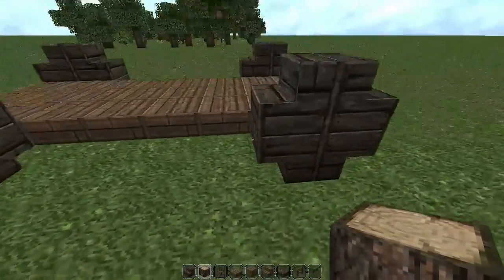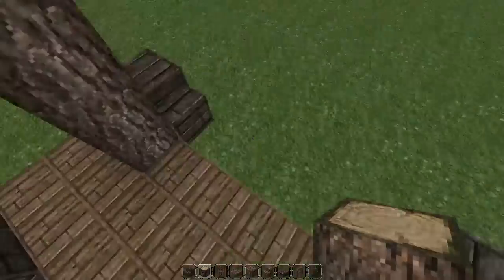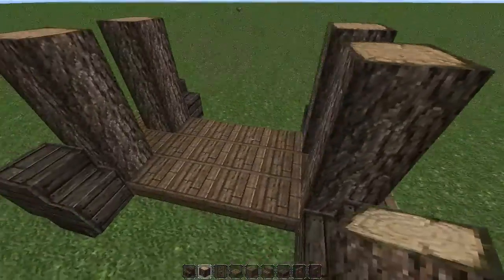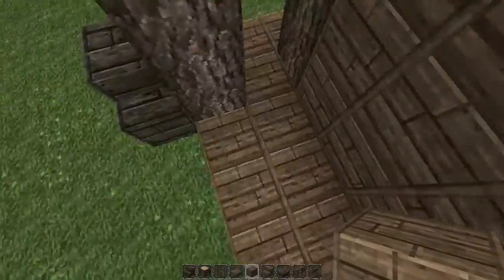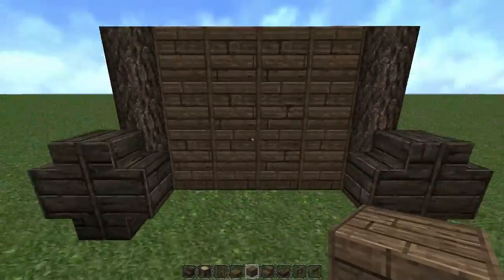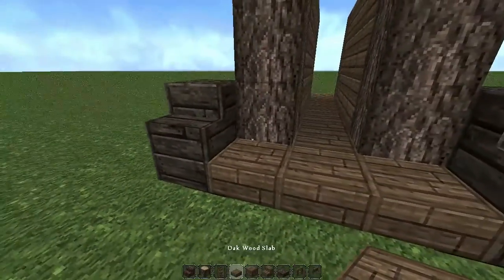Now we're going to grab oak wood, and between these two staircases we're just going to fill up three blocks on each side. I'm just going to fill up with wood for now — it's going to be changed — just to have something to look at. This is going to be our front entrance right here.